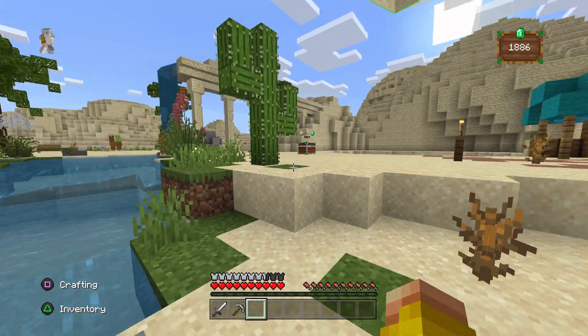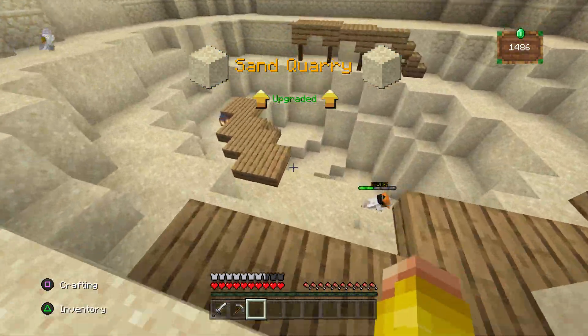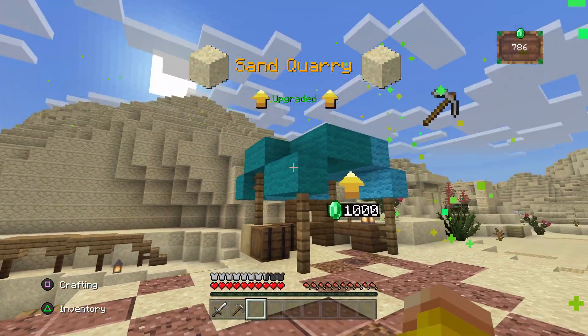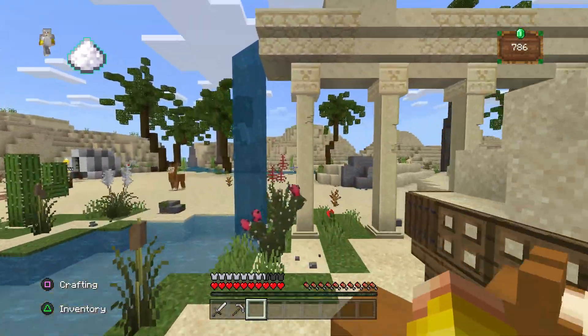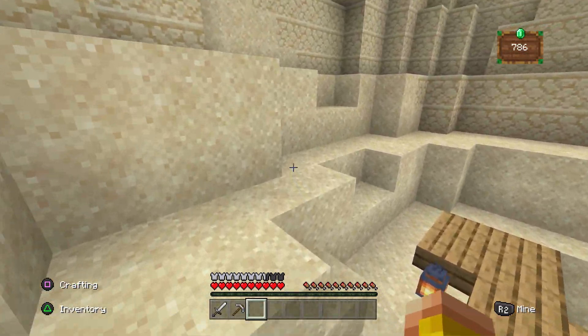First upgrade, let's go. We've got some ladders going about — that's nice. Next upgrade — oh okay, there's some sand. That aqueduct looks a little bit fancier. Have you been doing some more cheeky upgrades there? Corey's not getting any bigger which is a bit sad.